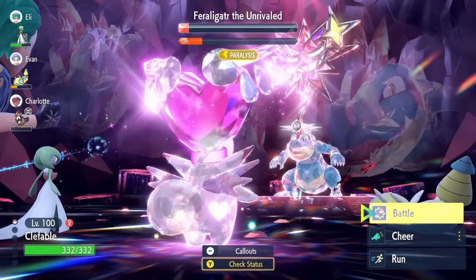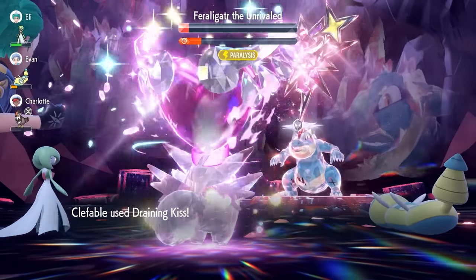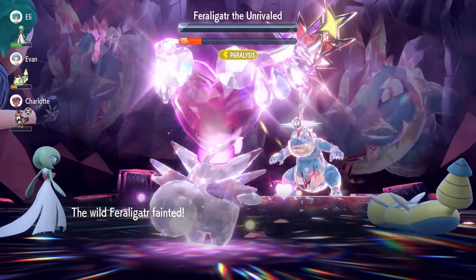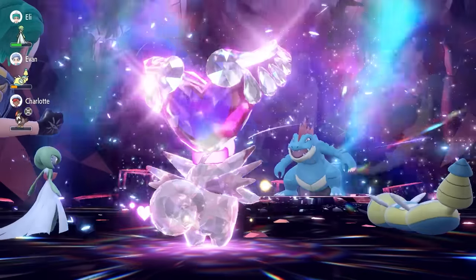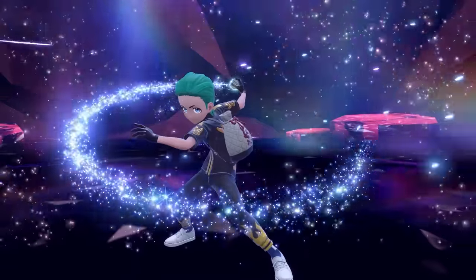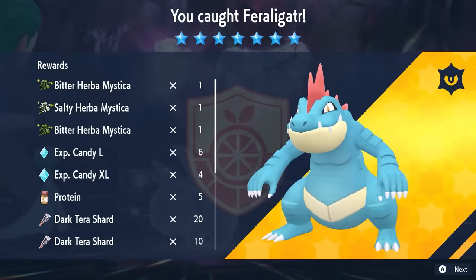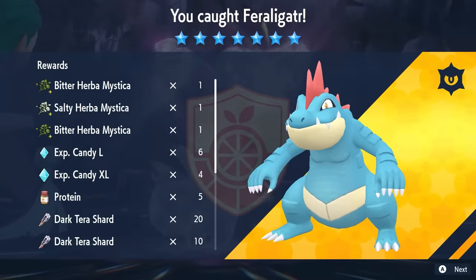The raid timer is on slim ground, but we're able to finish just in time. The Draining Kiss breaks the shield and we take down Feraligatr. We lock it in with a Beast Ball, like most other Mightiest Mark Pokémon. And that's Feraligatr down — another 7-Star Tera Raid defeated, with nice drops including 3 Herba Mystica.